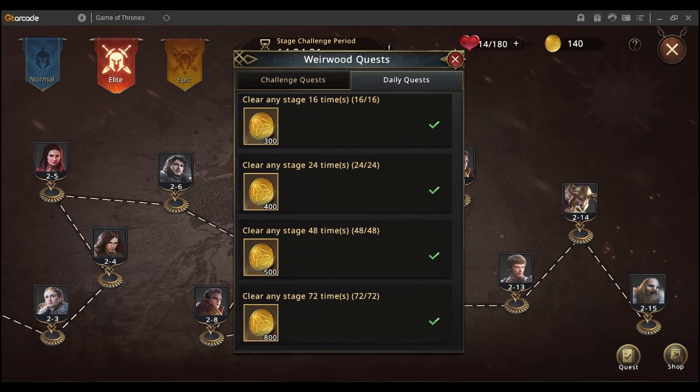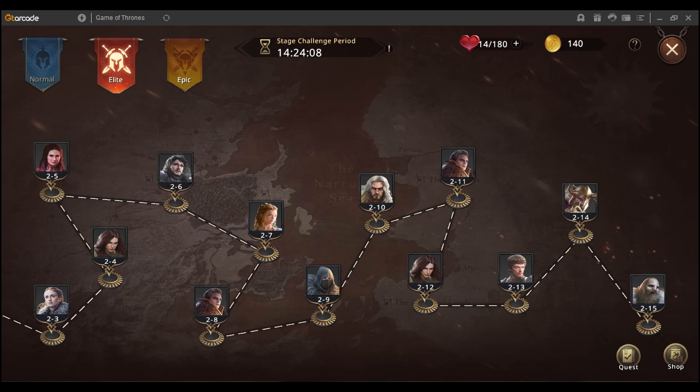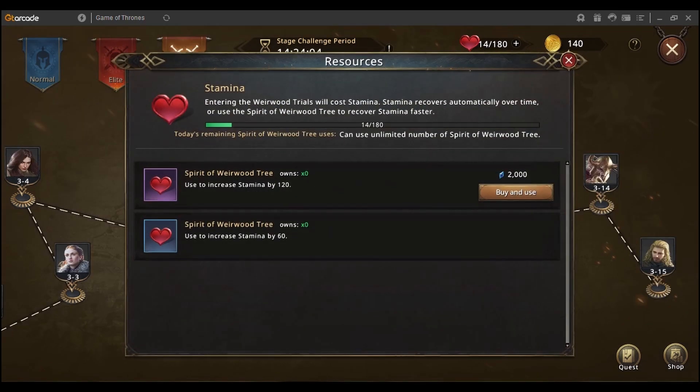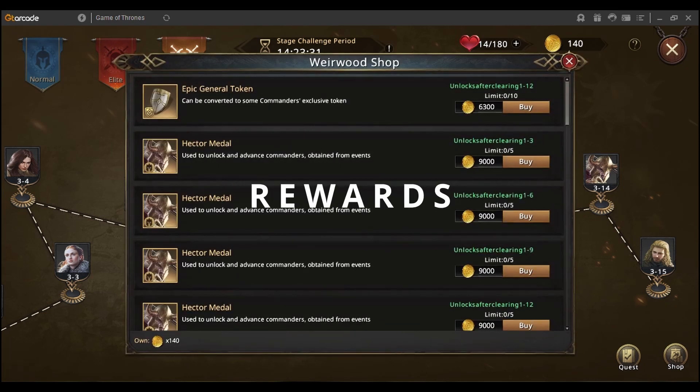To complete 72 stages you need nine hearts, because each heart gives you eight stages — and eight times 15 is 120 stamina. Once you've completed all of that, you can use any extra hearts you may have. At the beginning of the event, after you push through everything up to stage 315, check your hearts and leave six days' worth — that means 48 hearts remaining at the end of day one. Every day you use eight hearts plus buy one more from the VIP shop, for nine hearts total, completing 72 stages daily.